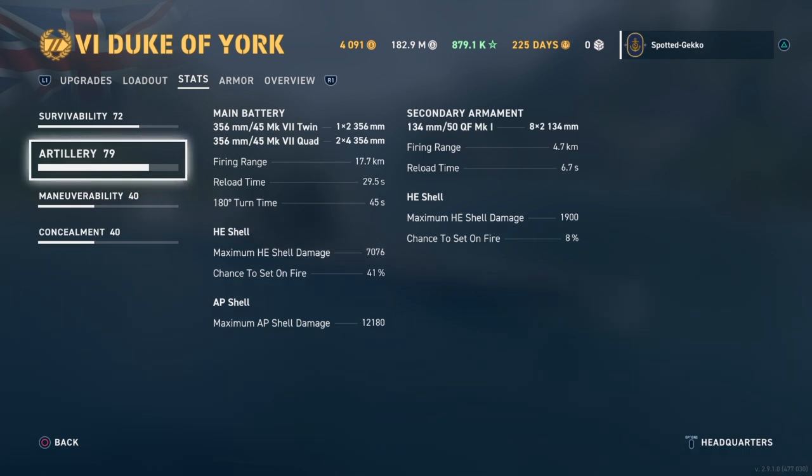Firing range is 17.7 kilometers since I want range on here. Reload time is 29 seconds — average. Turret turn time is 45 seconds, which is the one drawback of taking Nelson — it really increases turret time. HE shells do 7,000 damage with a 41% chance of fire. AP shells do 12,000, which is great because Nelson's Big Seven skill increases HE and AP shell damage by 15%.